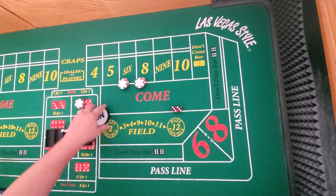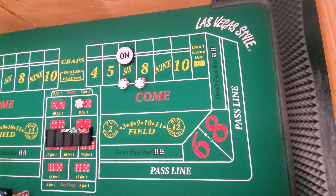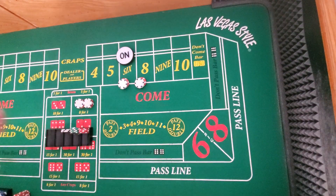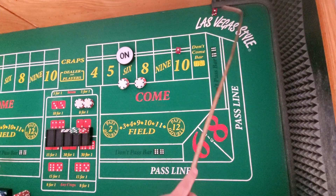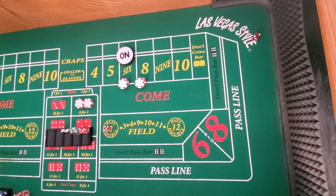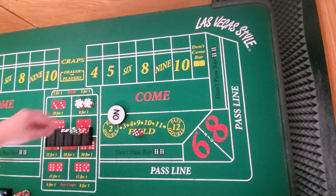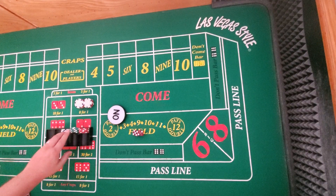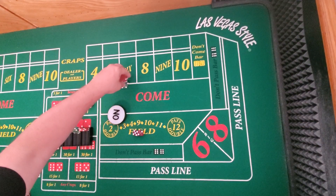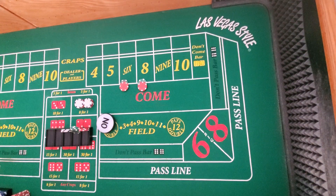There's another comeout six or eight — that would have been money. We still need a hit here otherwise we'll lose a dollar. There's an eight — $21. On the comeout, some people feel like they just get killed all the time. But what they're not realizing is that all the other times they made a point and went straight into their strategy, they didn't realize those were all winners if they were working. So it's just preference whether or not your bets are working on the comeout.